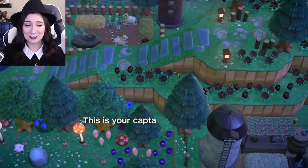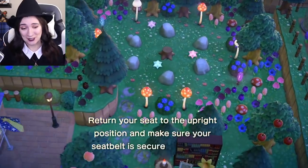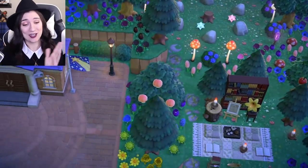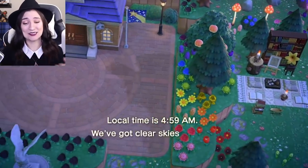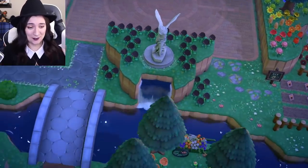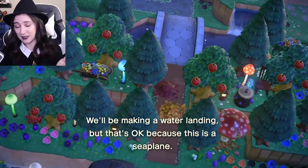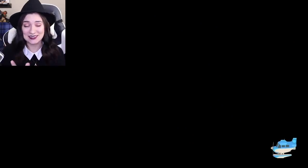I flew to a random island just so I could show you. The first thing I'm proud of about my island is this beautiful flyover, and wow, in the 5am light, it is even more beautiful. I'm gonna be extra dumb and emotional right now. So, there was a little sneak peek at what is to come, but let us show you the island of Lumos.